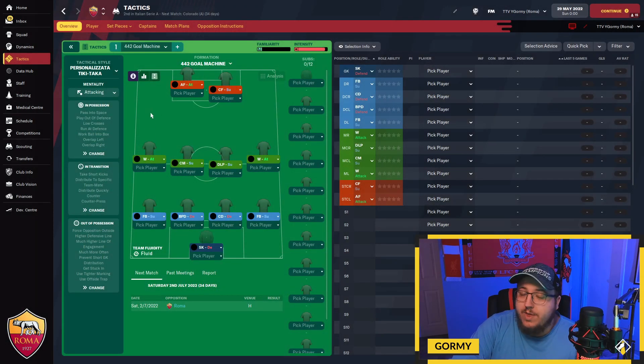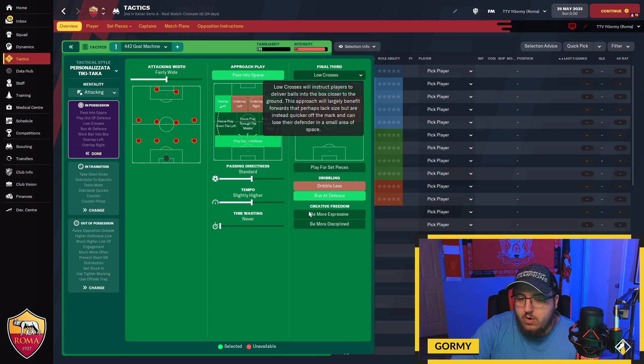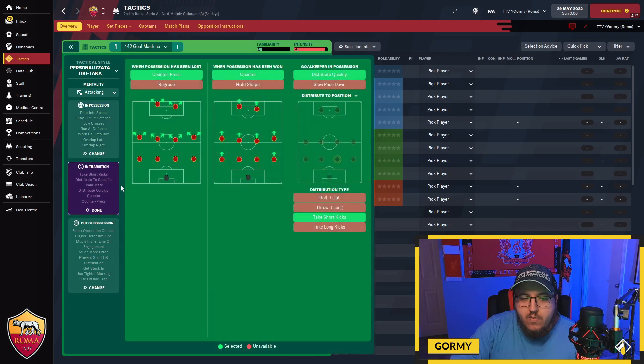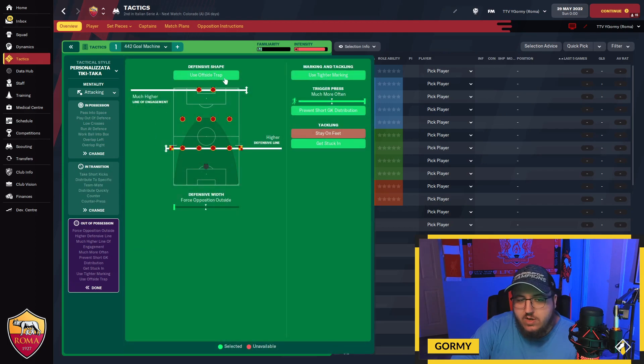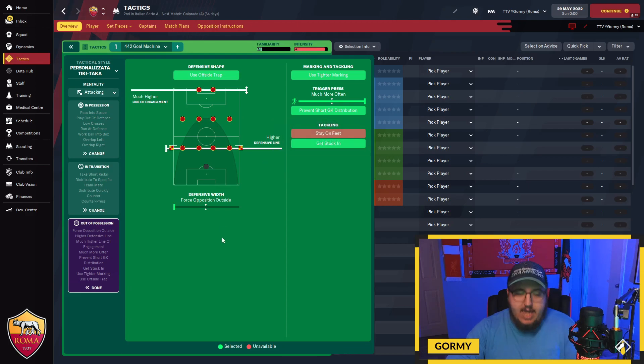Played with an attacking mentality. In possession: pass into space, overlap left and right, play out from defense, work the ball into the box, use low crosses and run at defense. In transition: counter press, counter, distribute quickly and take short kicks to the right center back. Out of possession: offside trap, much higher line of engagement, higher defensive line, force opposition outside, use tighter marking, much more often trigger press, prevent short goalkeeper distribution and get stuck in. If you're having card problems, feel free to remove get stuck in.